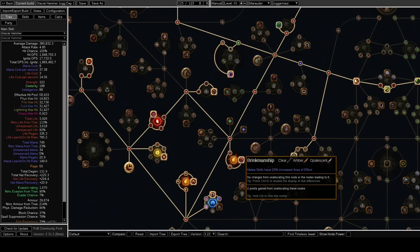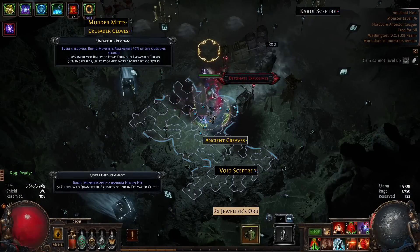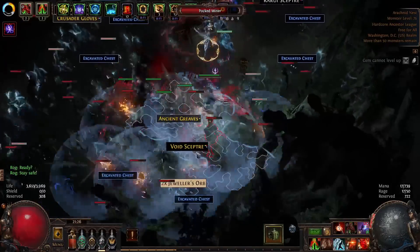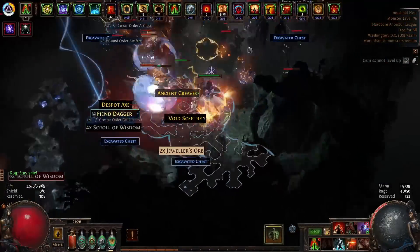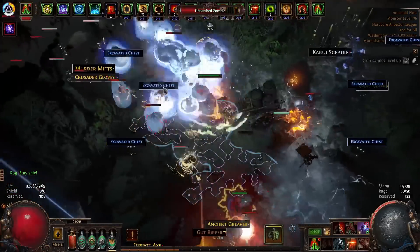You might have noticed I took the Bringsmanship nodes on the tree as well. This is for a couple of reasons. The AoE actually affects Glacial Hammer when you have Splash in, which is nice for clear. But more importantly, I took the Expedition node on the tree, which blows everything up at the same time — and this causes monsters to have block a lot of the time. So I took the Attack Mastery so monsters cannot block your attacks. Without it, it's still probably worth taking for clear, but for single target, if you want to drop some nodes, these are probably the first to go.